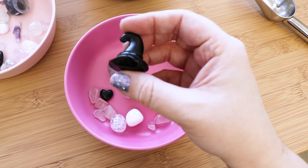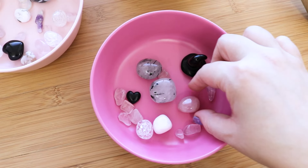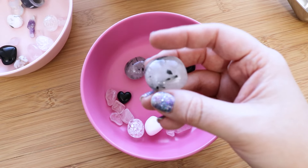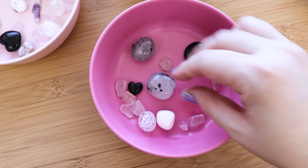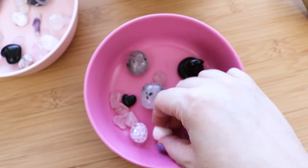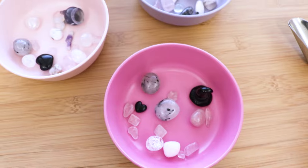I love these black obsidian witch hats, they're so cool! Got a piece of pink amethyst, two of the tourmalinated quartz, and a piece of the pink mangano calcite. This is such a cute scoop. Love it! Let's do one more example.